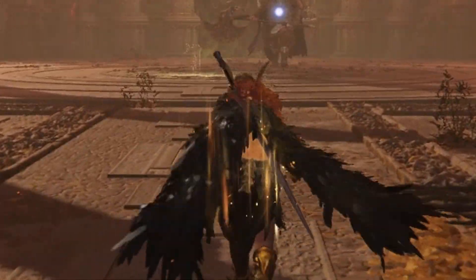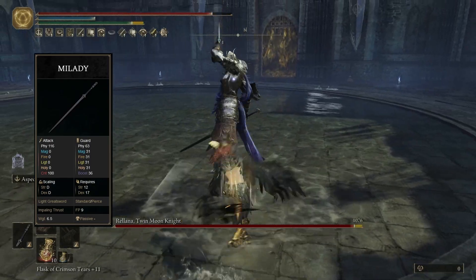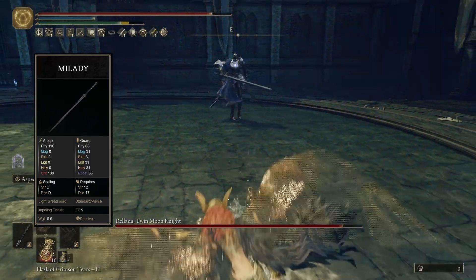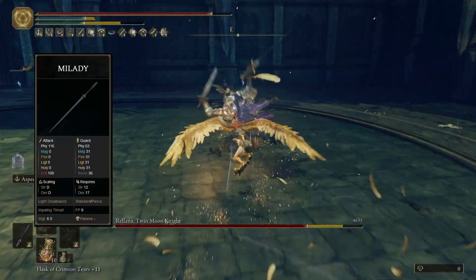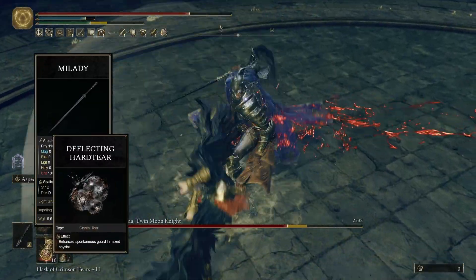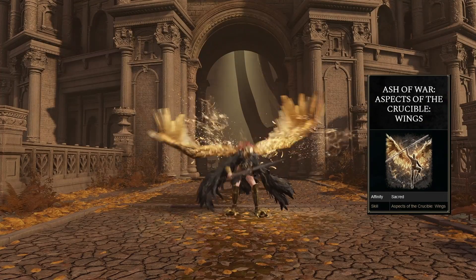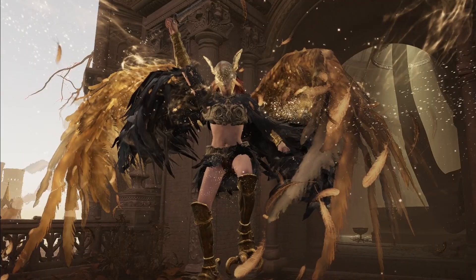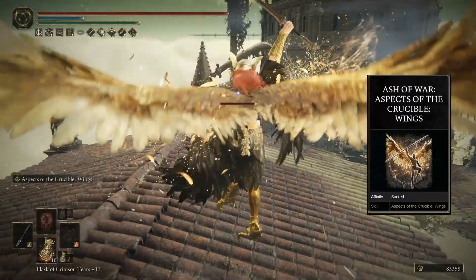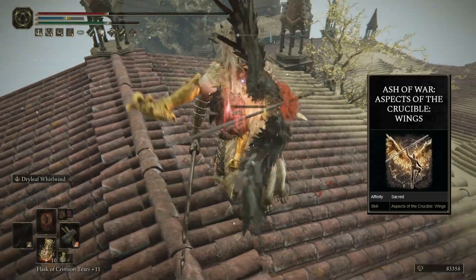You may have noticed that I have a weapon on my back, and this is a holy-infused Milady. It's a weapon with a very elegant moveset that really fits the Valkyrie, but I'm mostly using it for the looks since it does look great on our character. We're not really building around it, but you can always just use the Deflecting Hardtear and instantly make it a good weapon to use. But the real reason we're using it is to cast Aspect of the Crucible: Wings to really complete the Valkyrie look. We get to have four wings when we use it — we look really cool in my opinion. The skill itself is fine; it's a good option for closing the distance to enemies.